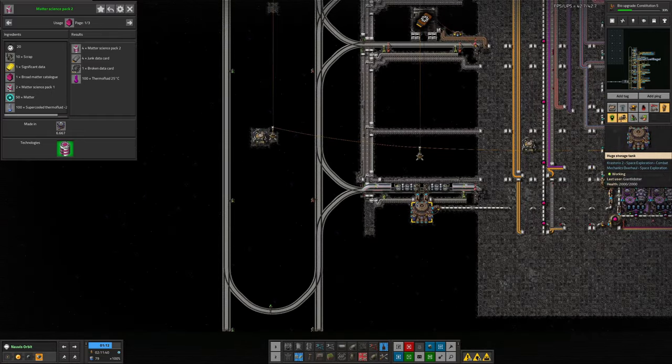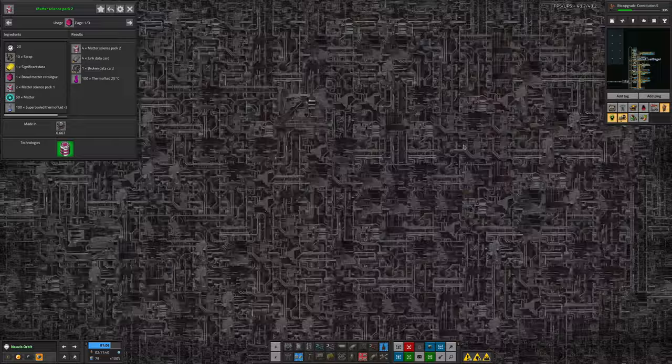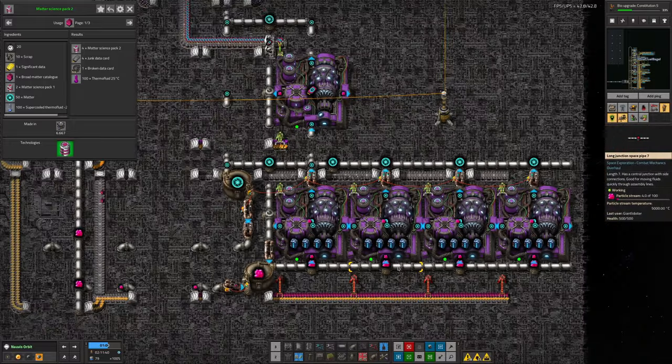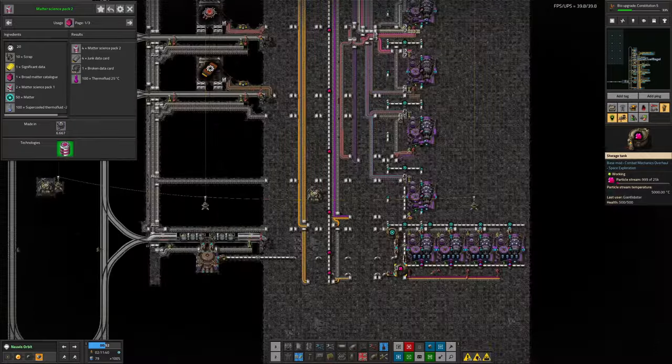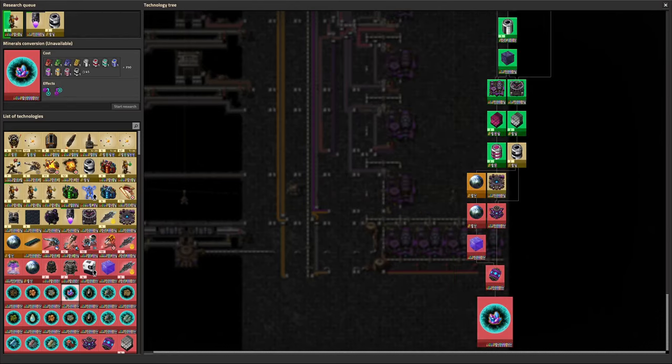I do think it's worth doing the researches for turning ores into matter as early as possible, because burning through matter 1 catalogues feels expensive and rather silly when we can get a cheaper source quite quickly. Matter 2 is the second and final type of matter science, so this area will essentially be done after that. There are other things you can do - you can turn matter into imacite using charged matter stabilizers, which might be handy for exotic materials, but at the moment we're doing well just pulling imacite out of the ground.